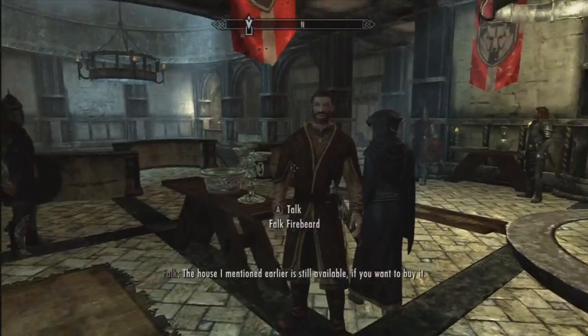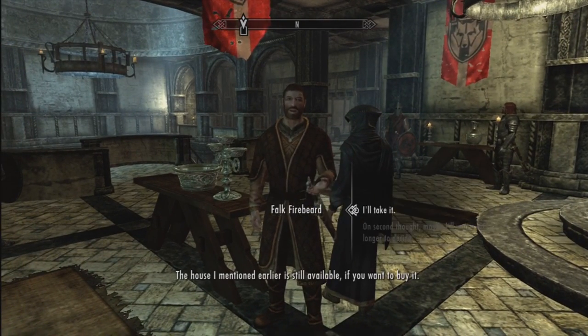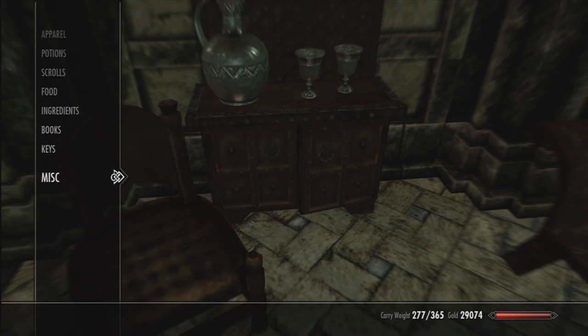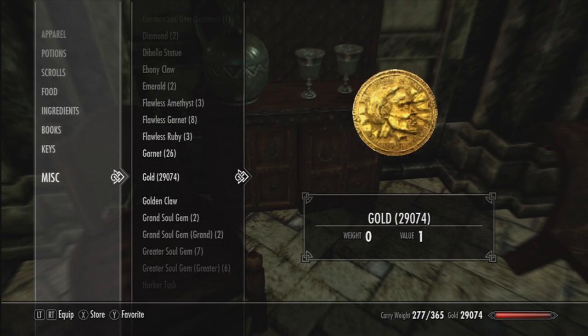What you want to do is talk to them about buying the house and accept it. You actually have to have enough money, but you won't lose it. After you hit 'I'll take it,' hit B two times really fast, go to the little container, go down to your misc section, find your gold, and dump all your gold inside of the container.